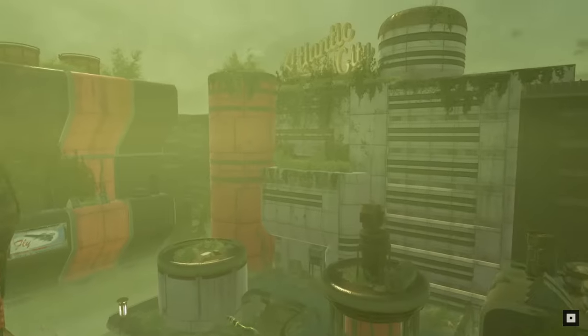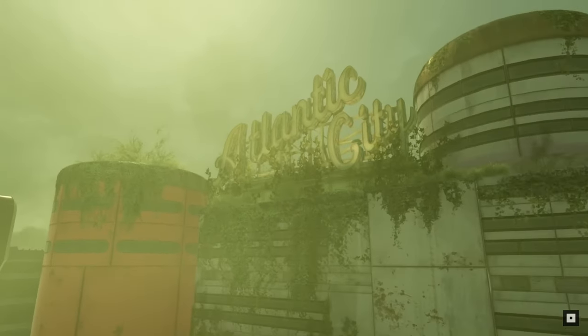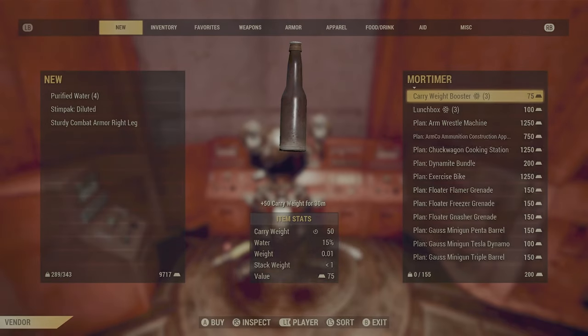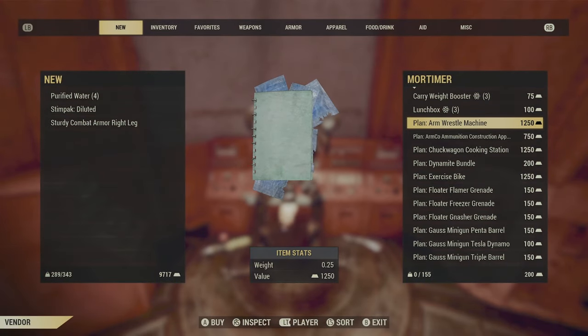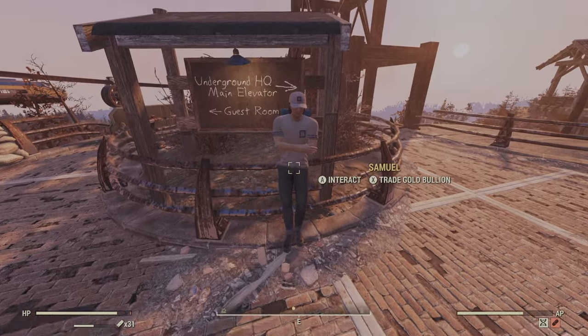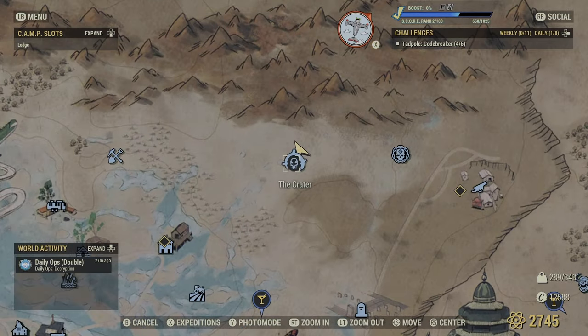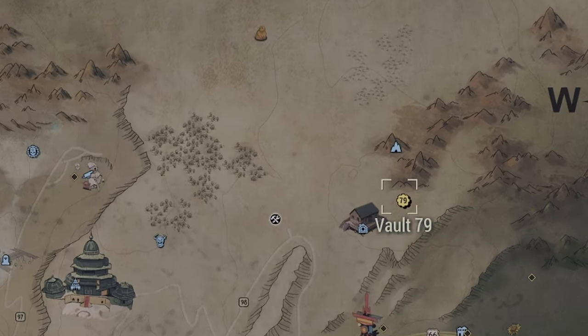Stick around until the end of the video to see how to buy gold bullion using only caps. Gold bullion is a currency used to trade with gold bullion merchants for various late-game plans and recipes. These traders include Mortimer, Samuel, and Regs, located in the Crater, Foundation, and Vault 79 respectively.